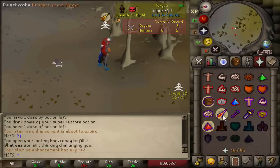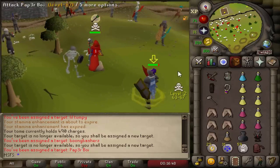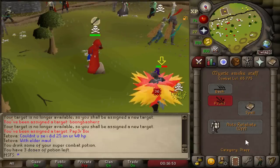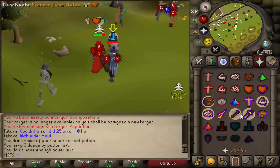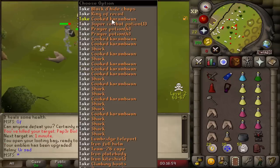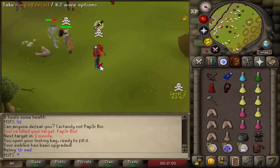Old school edge pker shows up - give me a big Fire Wave please. 36 into the godsword - he's dead. Quick and easy kill, no emblem from him but we're on a tier 9 now.